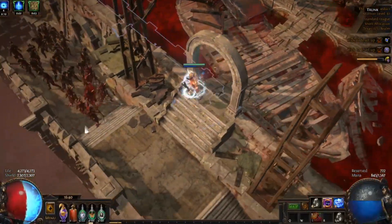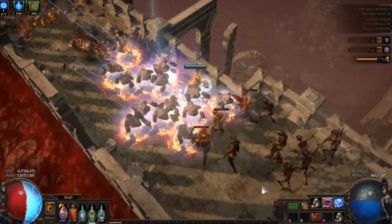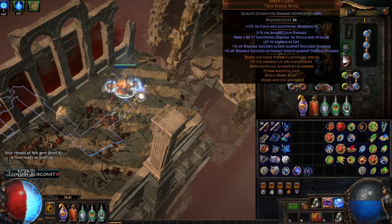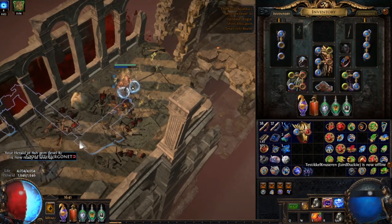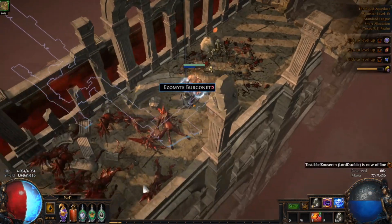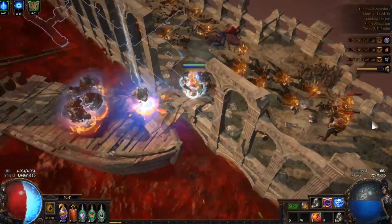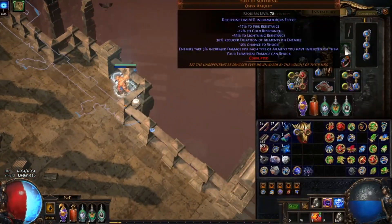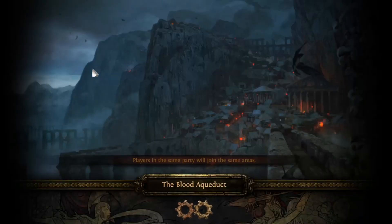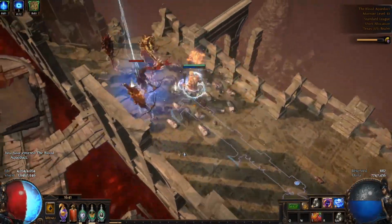Pretty much every time we Fire Burst and kill stuff, it procs Herald of Thunder which continues the auto bomber. Instead of Abarath's Hooves I just use Flame Dash to proc the first one. Now I'll demonstrate the second method — Yoke of Suffering. I'll take the helmet off entirely here. With Yoke of Suffering your elemental damage can shock, which allows Fire Burst, being an elemental skill, to shock and trigger the auto bomber the same way.